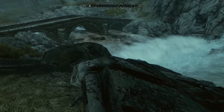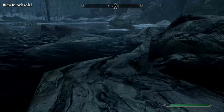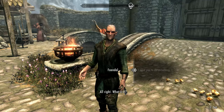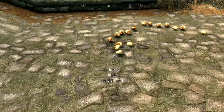Now we are going to gather more alchemy ingredients. You can locate more waterfalls to use your Command Animal ability and gain more Salmon Roe. For Nordic Barnacle Clusters, head to frozen waters and lakes to the north, such as the Sea of Ghosts or near Bronzewater Cave. Garlic is a common ingredient found in most stores, homes and kitchens. Alternatively, drop the ingredients on the floor inside Whiterun and command your follower to pick them up. Walk out of the door and back in again, and this will duplicate them.